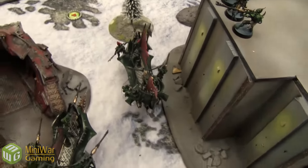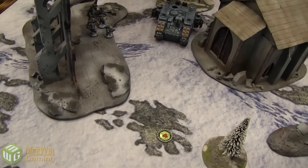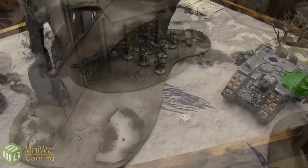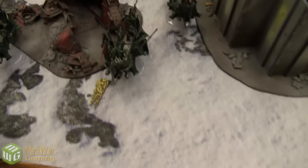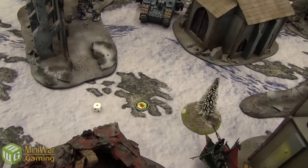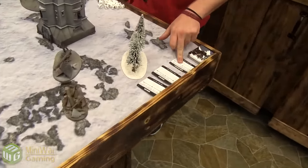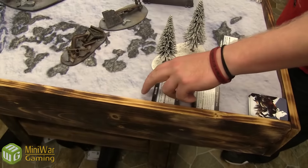Grey Hunters fire bolters into the last Raider — it jinks. Eight shots, one glance on a six, three-up jink fails — takes a hull point. Storm Bolters score another glance, jink made. Plasma gun fires — doesn't get hot. End of turn one. Space Wolves scoring: Secure Objective Three — held. Domination discarded. Assassinate — character still hiding. Going on to turn two for the Dark Eldar.